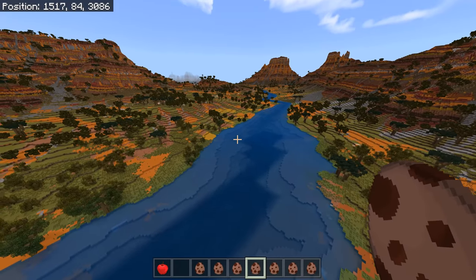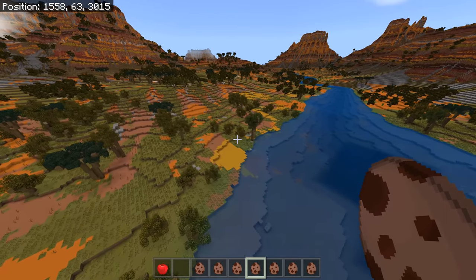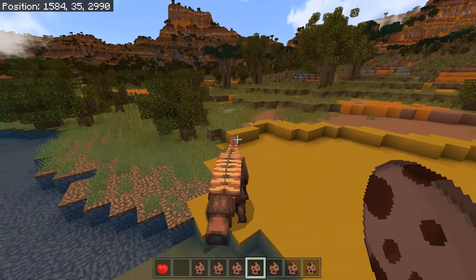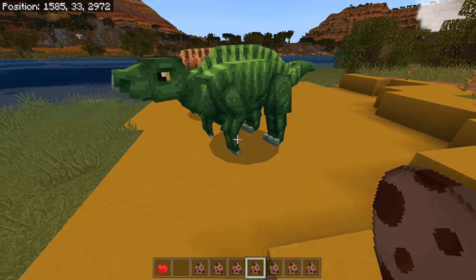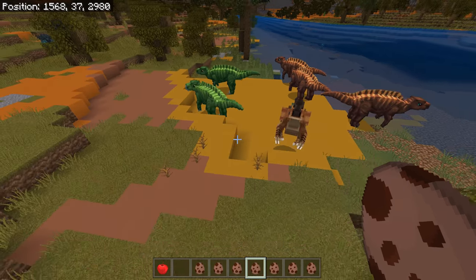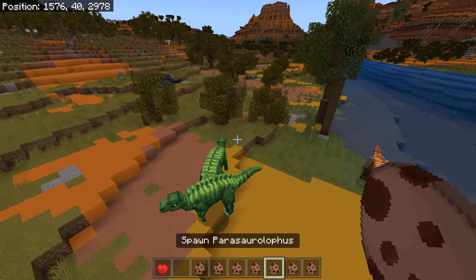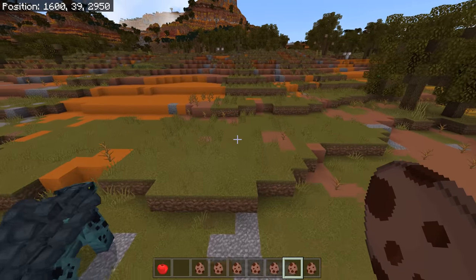After the Parasaurolophus, let's have a look at the Iguanodon. Is there more than one color? Yes — there's a green one and a brown one. Very good, they look very cute. Now Stegosaurus — oh yes, I think there's more than one Stego.